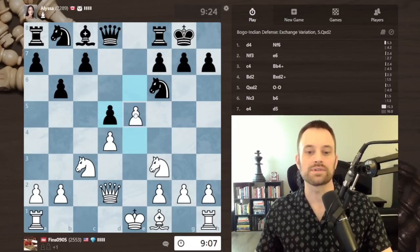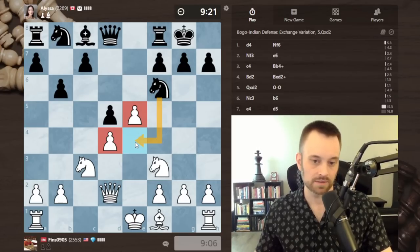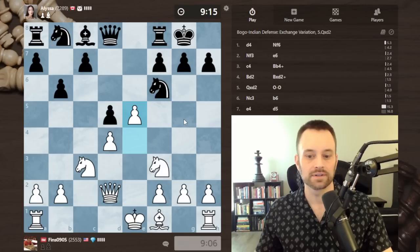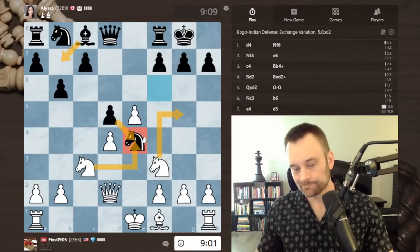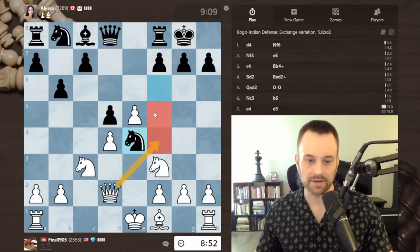Let's take once and push — strong pawn chain. I suspect black will go here, and I can play queen e3, or think about taking and going knight g5. If I take and play knight g5, bishop e7, my knight looks a little weird on that square, so I'm leaning towards queen e3. Queen f4 is also a consideration if I want to stop bishop f5.